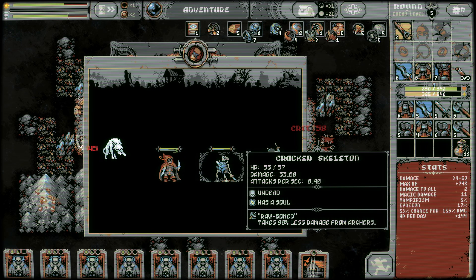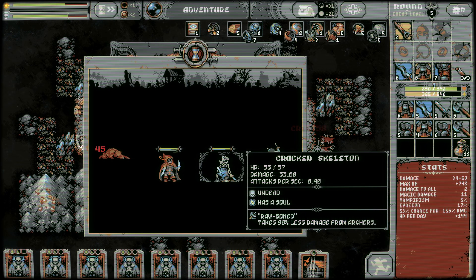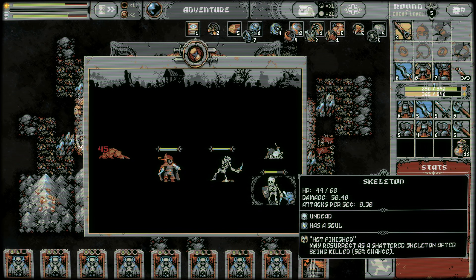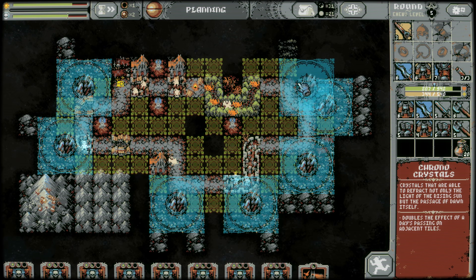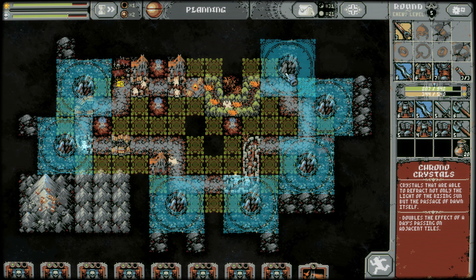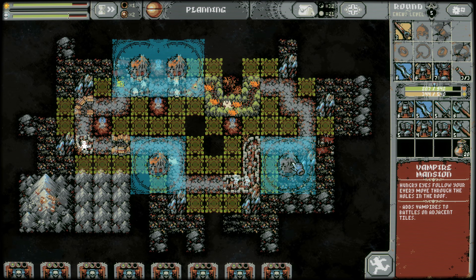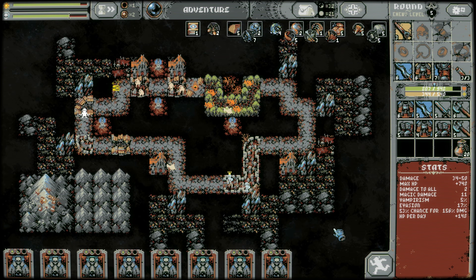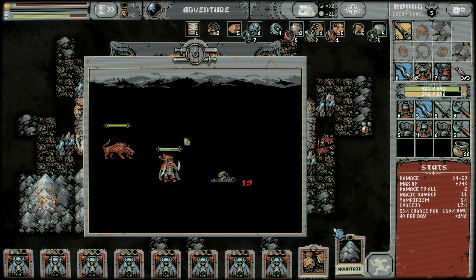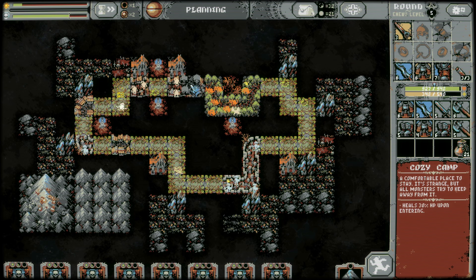We have pretty much all of our corners hit, except for maybe up here. This cracked skeleton is so annoying — it drops its damage by 17%, but may resurrect as a shattered skeleton, so 50% chance for those. Another village, my god.